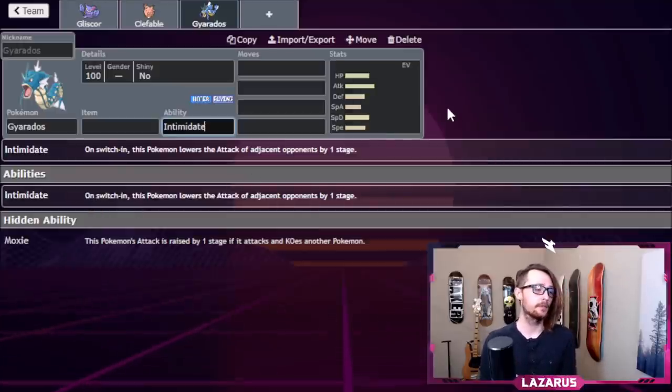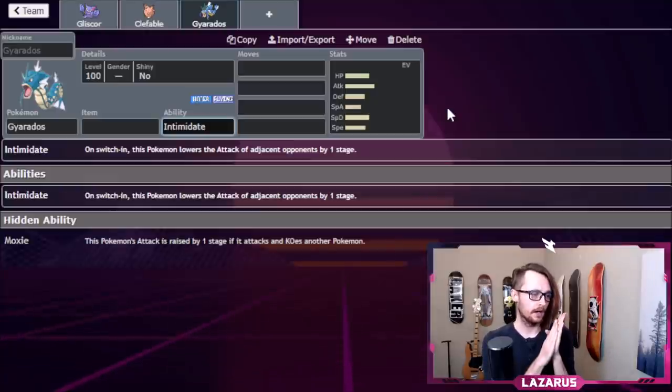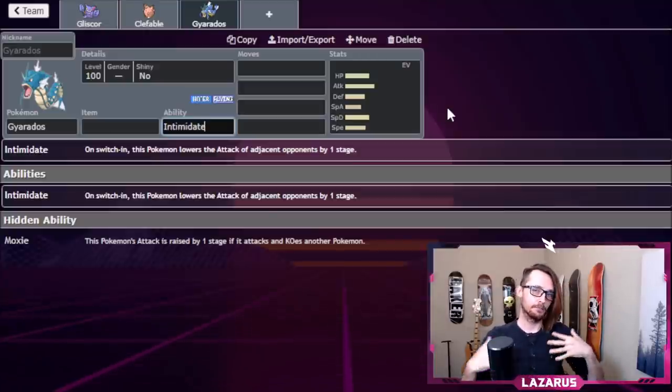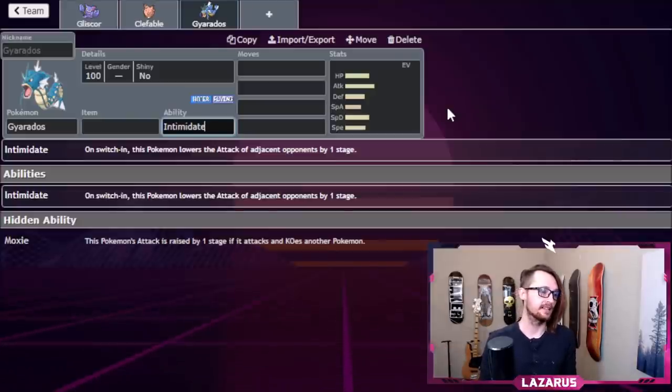Gyarados brings a lot of value because it gets Intimidate. I think every team should have at least one Intimidate user, especially this early in the format. Switch in, get an attack drop on your opponent, then set up. So if I know they're using a Water attack against Gliscor, I switch in Gyarados, it Intimidates them, forces a switch, and I can Dragon Dance. Or if I'm afraid of Rock attacks, I can switch to Gliscor as a physical wall.